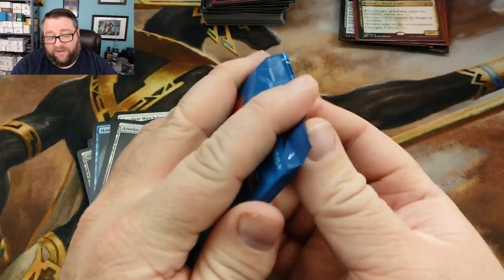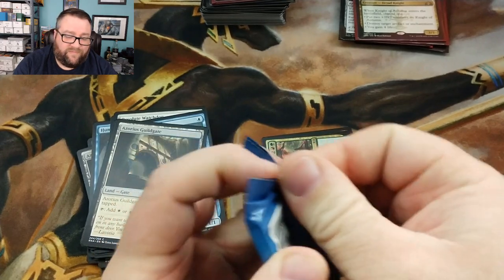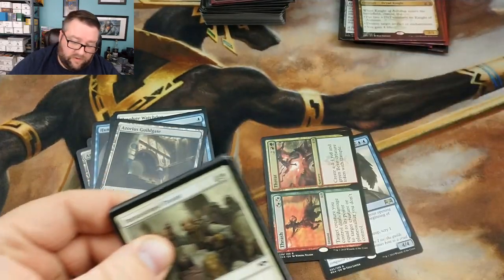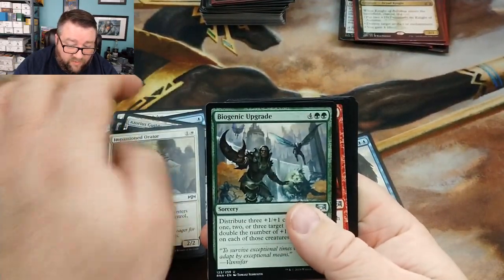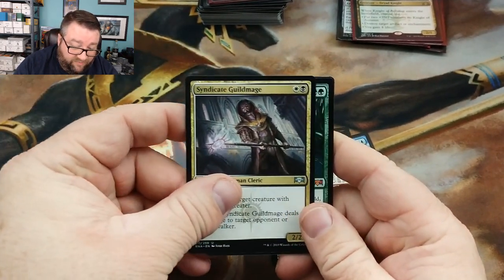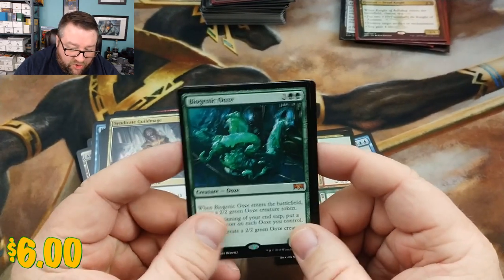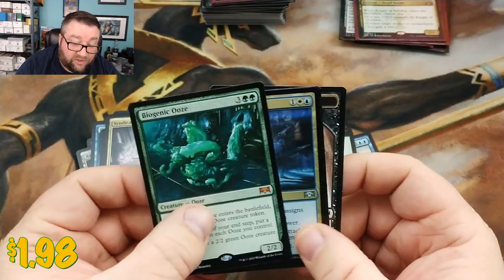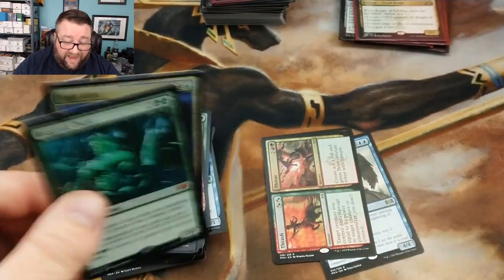Last pack — let's see if we can knock it out of the park here. We got a Biogenic Upgrade, Gates Ablaze, Syndicate Guild Mage, and hey — we got a mythic, Biogenic Ooze! Not too bad. And we got a foil — the foil is High Alert. That is actually not bad at all, I like it. That last pack kind of came through.